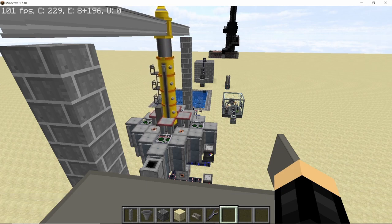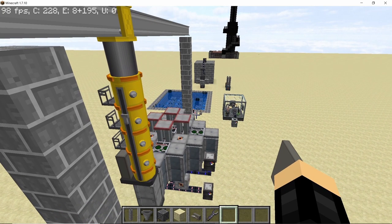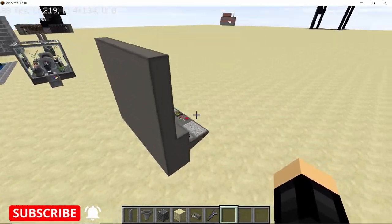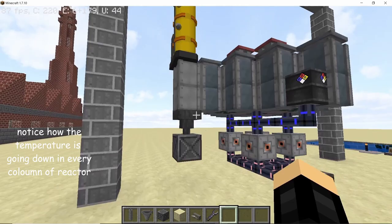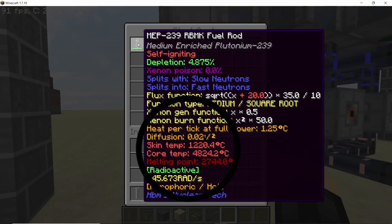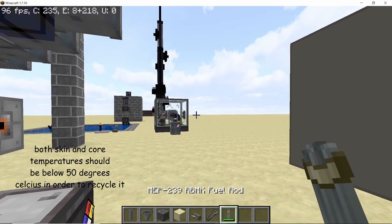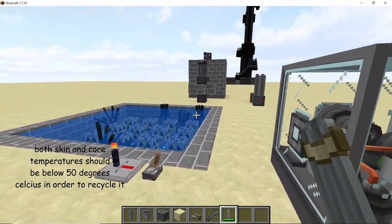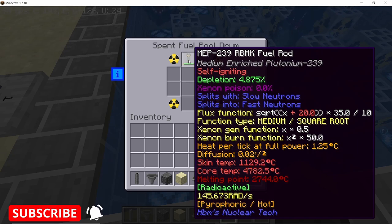Let's pull out the medium enriched plutonium rod which is driving the reaction. By pulling it out I've essentially halted the entire reaction. The temperatures in every other column are going down slowly. Taking a closer look at this fuel rod, its core temperature is well above 4800°C and the skin temperature is about 1200°C. In order to recycle this fuel rod, you need to cool it down to 50°C for both the skin and core temperature. To do that, place the fuel rod in a spent fuel pool drum.